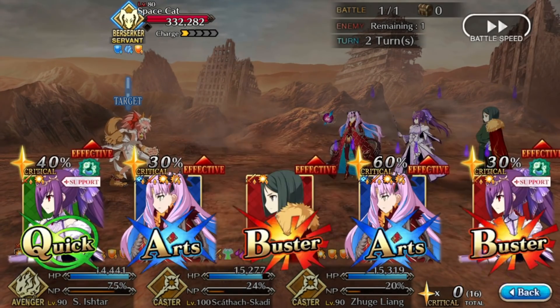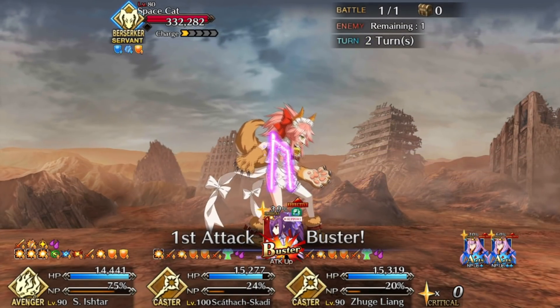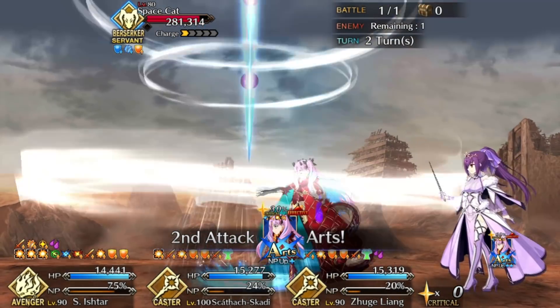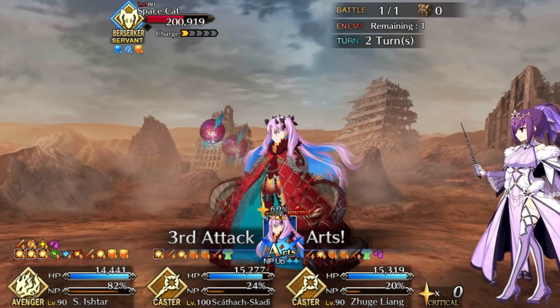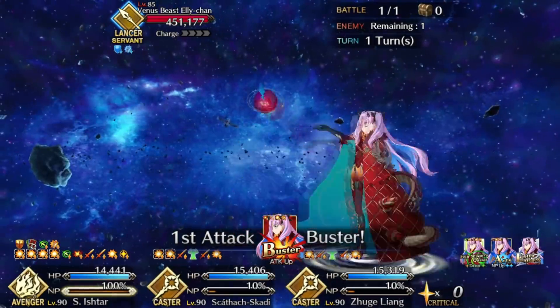For 30 missions complete, at least. Mission 95 gives you another Binary Star Songstress, which is your single target damage CE, so that goes on your main attacker — assuming charge isn't an issue. Now that you have Altrium, do Eco Mode Drive-In.